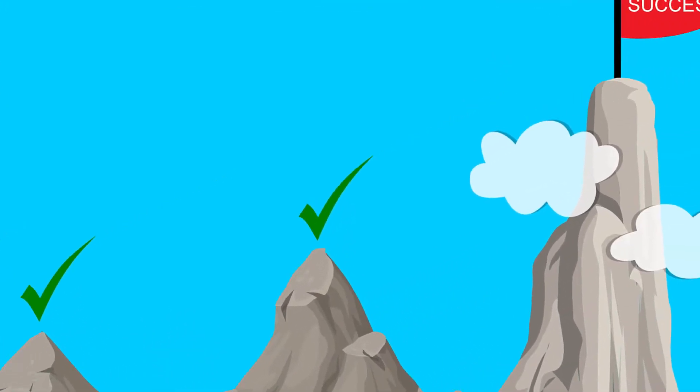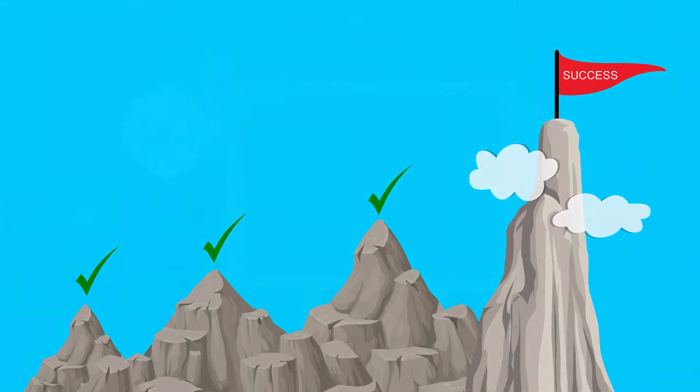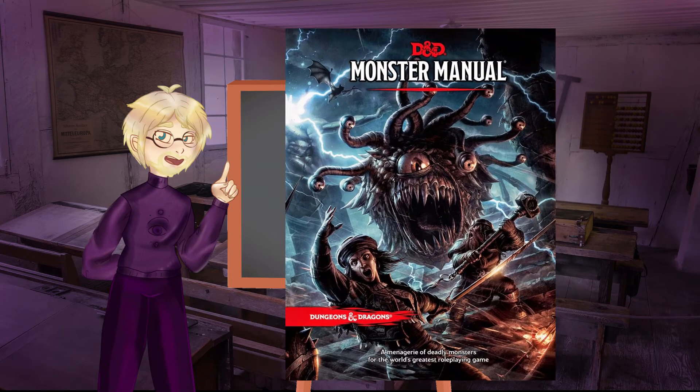Boss fights are usually the highlights of an adventure, marking the finale of a story arc or even the whole campaign. Getting them right can help you create an unforgettable experience for your players, or at least make sure that everyone has a fun session and leaves the table with a smile. I want to tell you how I view boss encounters and what tools I use to make them more compelling. Most of the monsters straight out of the Monster Manual just don't satisfy my needs as a DM to create cinematic boss fights. There are three kinds of boss fights I use in my games.